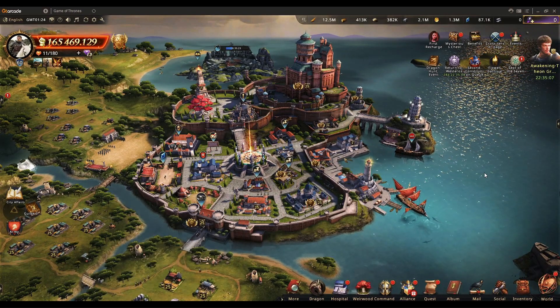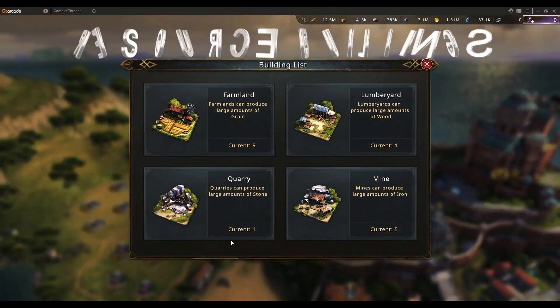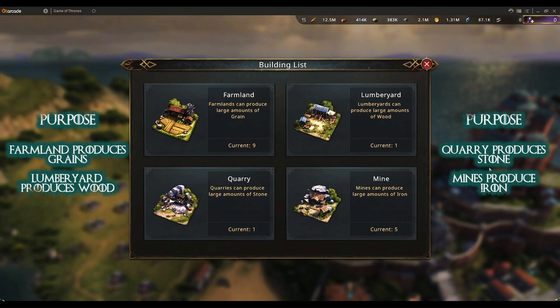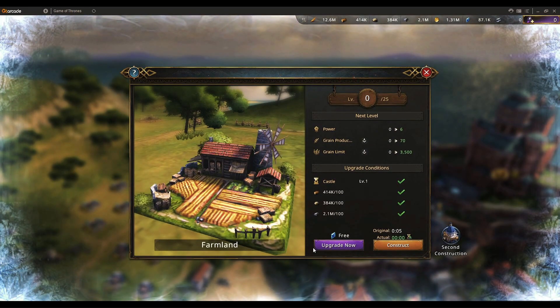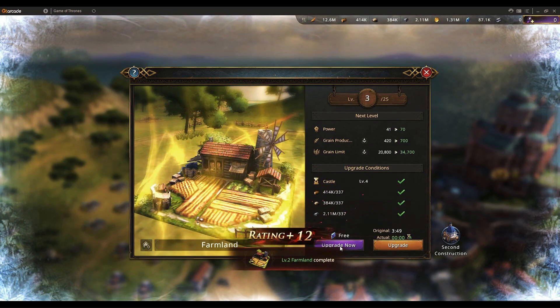Now let's look at buildings outside the city premise. There are empty slots where you can build four types: Farmlands (produce grain), Lumber Yards (produce wood), Quarries (produce stone), and Mines (produce iron). When creating a farm account, players usually build mostly one type. For example, having 9 farmlands and 5 mines is a common setup. You can unlock a farmland for free and upgrade it — I was able to upgrade it to level 9 for free.